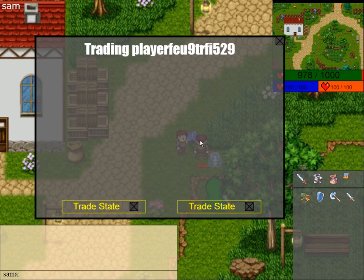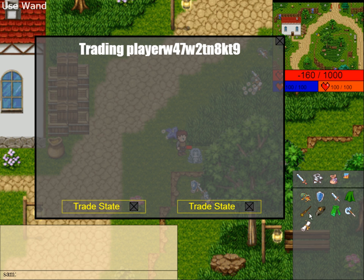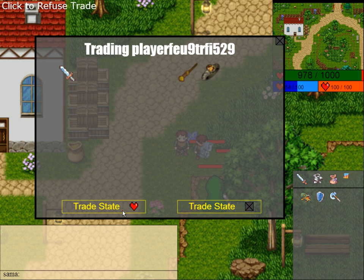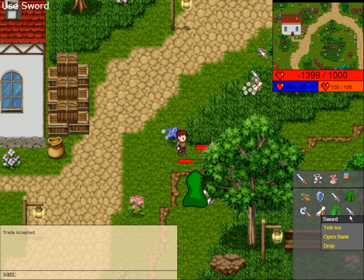I also added another very cool functionality: trading. Right now I'm still using a keyword — obviously this would normally be hidden because it's kind of like a password. So you can trade items. I want to trade this item, you select yes, and if I decide to remove an item the trade state gets reset. I can accept, and there we go — I just got a sword.